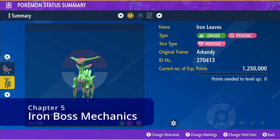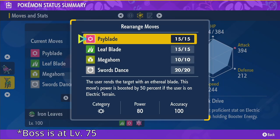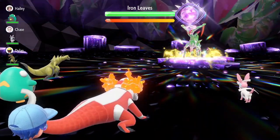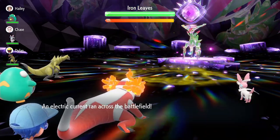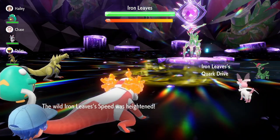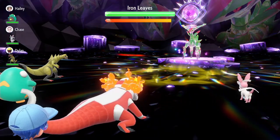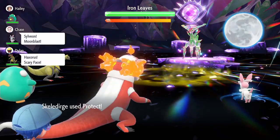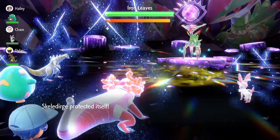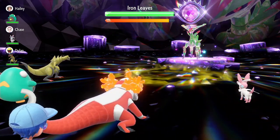Next we have Psychic Terra Iron Leaves. Iron Leaves has Psyblade, Leaf Blade, Megahorn, and Swords Dance. Psyblade is a new signature psychic-type move whose damage is boosted in Electric Terrain. Before anyone can act, Iron Leaves will use Electric Terrain to activate its ability. From then, the AI works much in the same way as Walking Wake. Unlike Wake, this raid boss is very difficult. Electric Terrain makes Psyblade deal absurd damage. Swords Dance lets Iron Leaves set up plus-6 attack in the blink of an eye. And Megahorn is the perfect coverage move to punish you for taking a Dark-type Pokémon hoping to gain immunity to Psyblade.